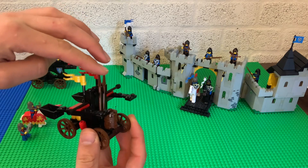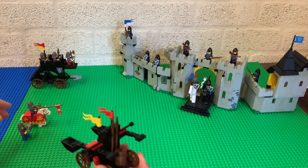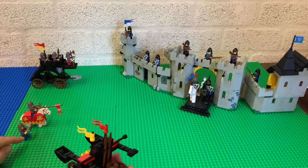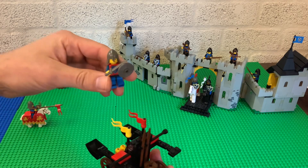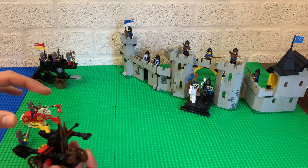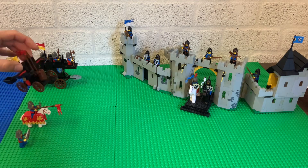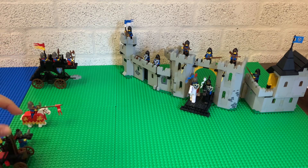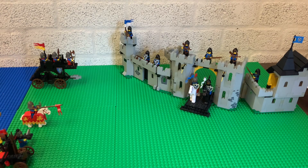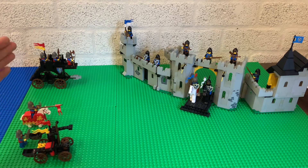It also has two spears. I think when the knight on horseback dismounts, it can arm itself with the spear, and also the operator can use the spear as well to protect itself against the cavalry. As you can see the black falcons are defending themselves — they still outnumber the lion knights who are coming out of the castle and will probably try to attack the siege engines.